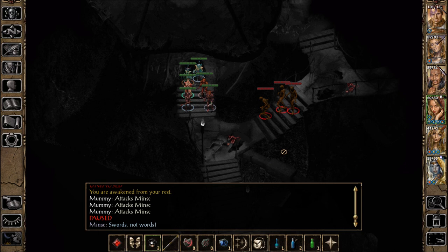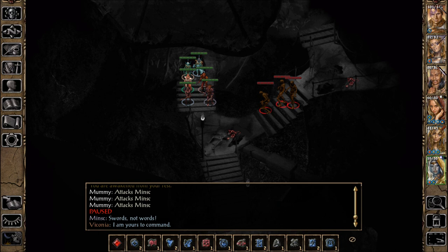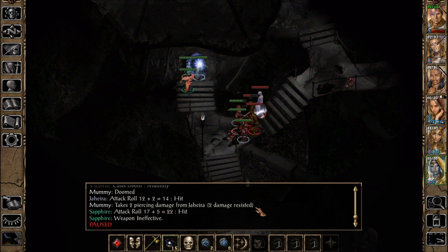We're interrupted so we don't have our spells here. At least we're healed — we're healed but we don't have our spells. Oh, she had a raise dead, so we could have saved another charge on the rod. Oh well. I am yours to command. Doom on the last one. I don't like the looks of this. The mummy's doomed — doomed, I tell you. So we go for this one next.